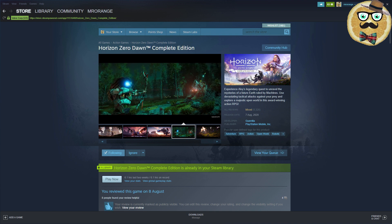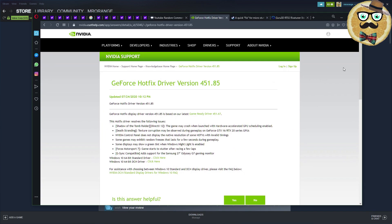First of all, there is a hotfix driver for the 451.67 drivers, which is the latest Game Ready driver you might have on your Nvidia graphics card. If you want to fix some of the crashes and random freezes, you might want to download the hotfix driver version 451.85. Nothing is specifically written for Horizon Zero Dawn, but it's an option.